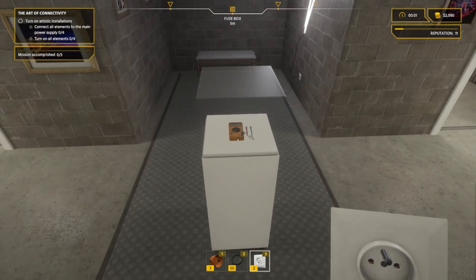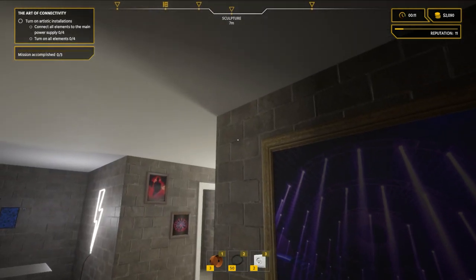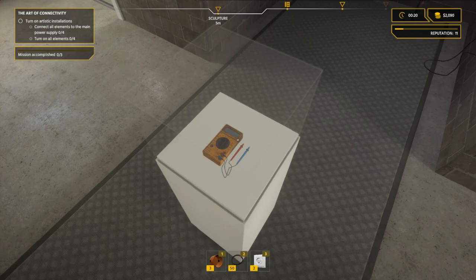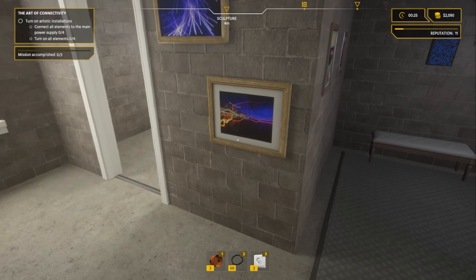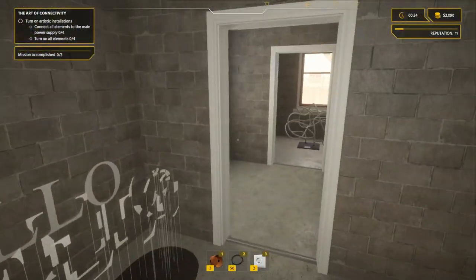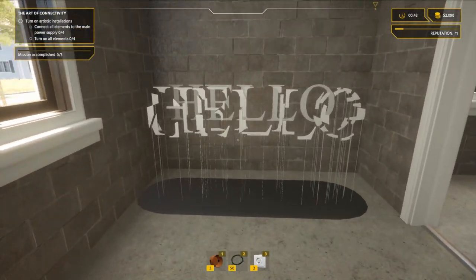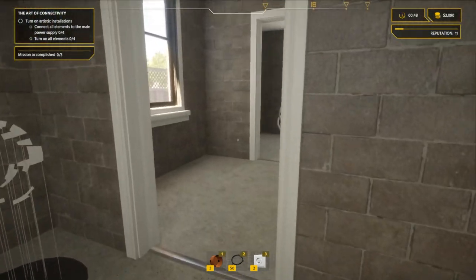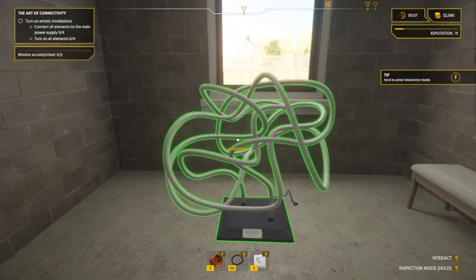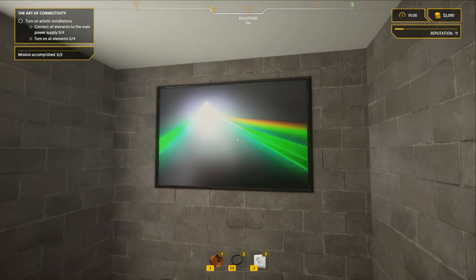This is a pretty nice space - bare concrete or cinder block walls. In the middle there's what looks like a vintage tester, well used, with leads connected and lots of images of lights, lightning, and different patterns on the walls. It's a modern art installation on what appears to be a random street, not in the center of town. There's a sculpture - like an explosion in a pipe factory, it's all over the place.